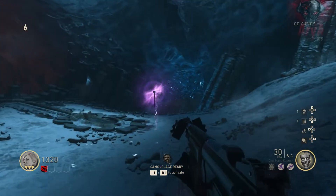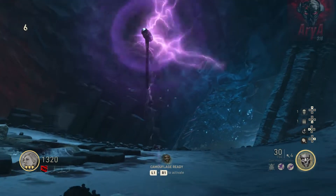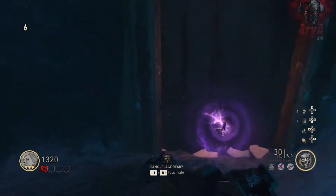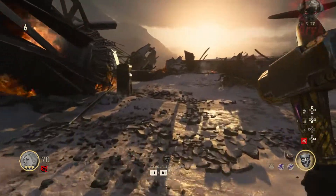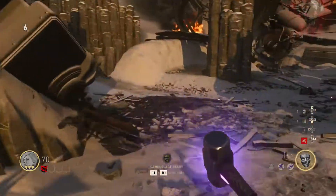Once you're done with that step, go around the map and find the hammer. Make sure not to get close to it because if you do it'll teleport somewhere else. What you need to do is go prone, and once you're underneath it hold Square on it. Now you need to escort the hammer all the way to the overlook — it'll get struck by lightning and you can go ahead and pick it up.